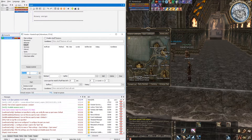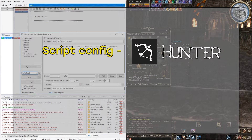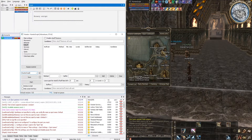Just to clarify: the script config is Hunter's settings — it is responsible for returning to spot, rebuff, purchasing, etc. The bot config is the settings of the Adrenaline bot itself — it is responsible for the behavior of your character in battle: attack, self-heal, buff, etc.